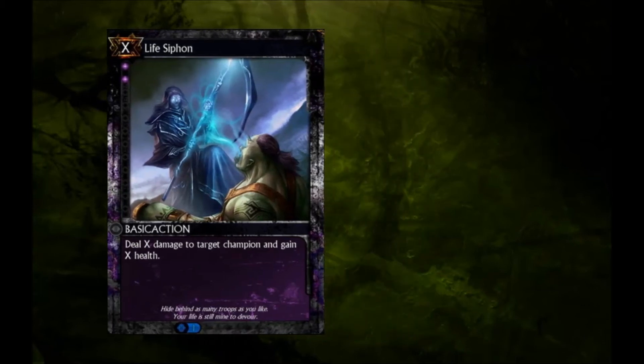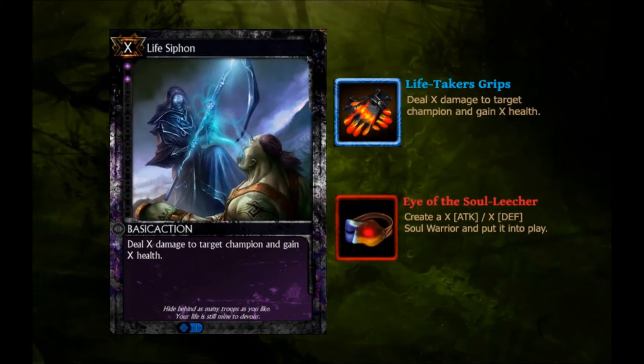Looking at PvE, the Gloves — if not a placeholder effect or early version of Swarding — would make Life Siphon hit twice for its variable cost. What's better than one soul-sucking spell? Two soul-sucking spells for the price of one!